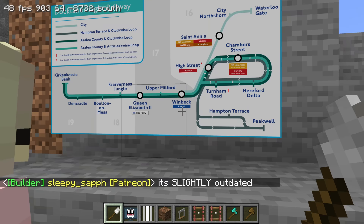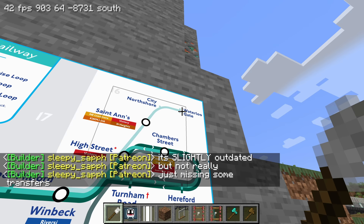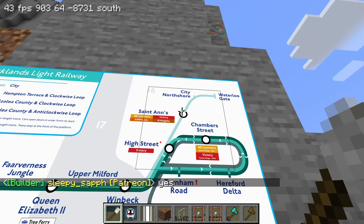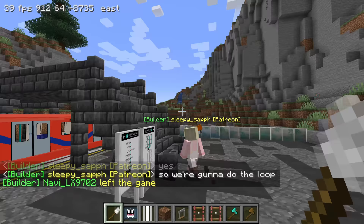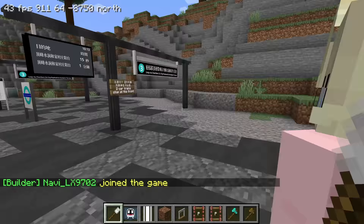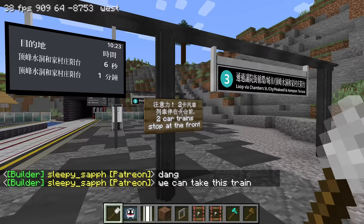There's probably some new stuff too. The map is slightly outdated - we came from Saint Anne's, went north to Waterloo Gate, then came back down the same train. Is this High Street station? Yeah, so we went up and then back down and now we're at High Street. Which way are we going? Are we going to miss that train? Oh, barely missed it. Well, the next train is in 10 seconds - not bad!